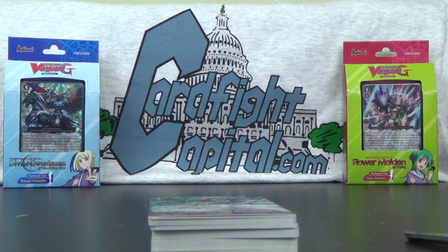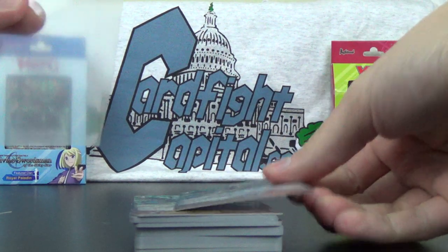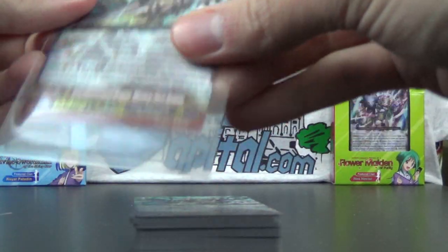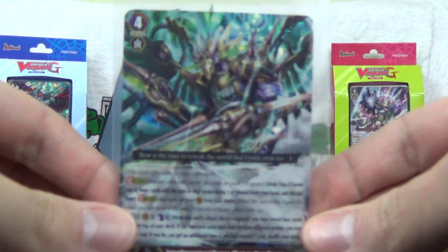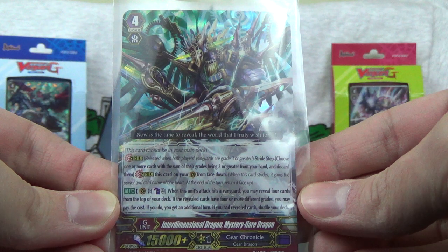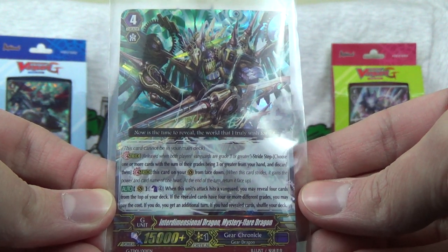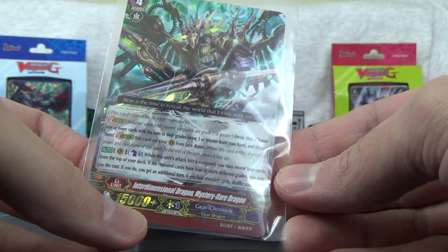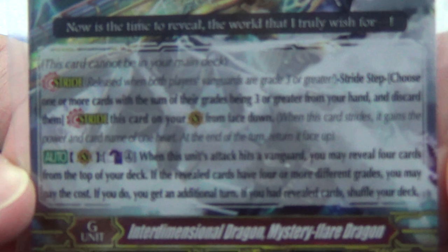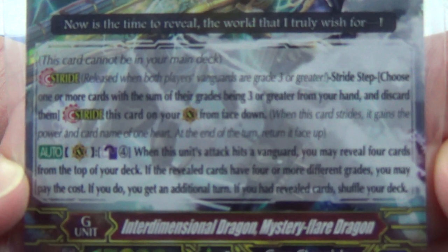Let's see if I can reach my sleeves. I got some sleeves here because there's some shiny stuff that should probably be sleeved. I won't read all the cards, but I'll try to give you a close-up so you can pause and read the cards at your leisure. Here we have the featured card — a grade 4, Interdimensional Dragon, Mystery Flare Dragon, with 15,000 plus. I'm not going to read all of that, but if you wish you can pause there and read it at your leisure.